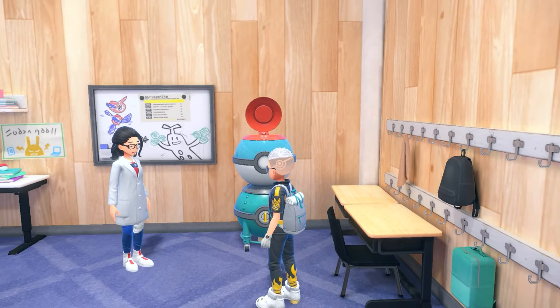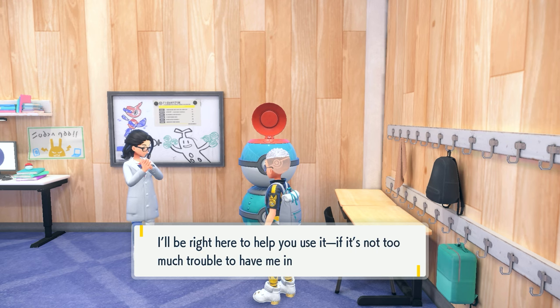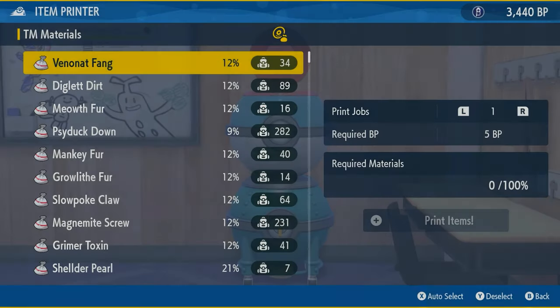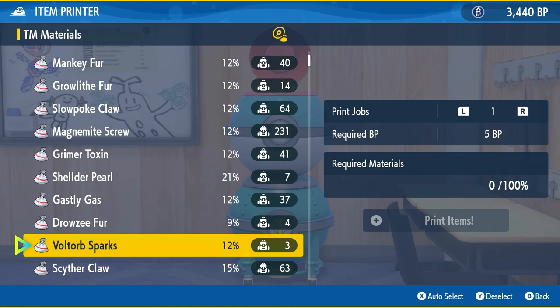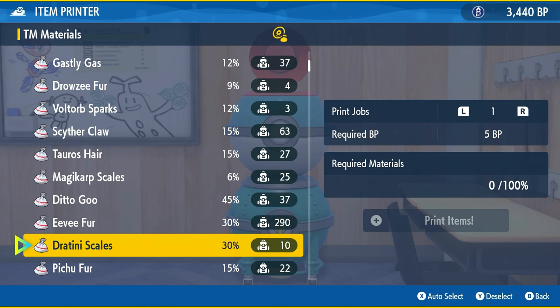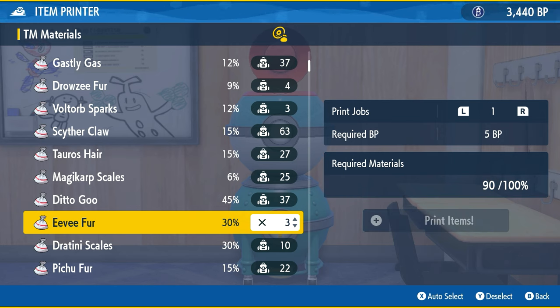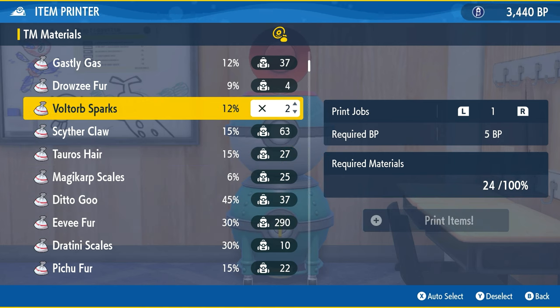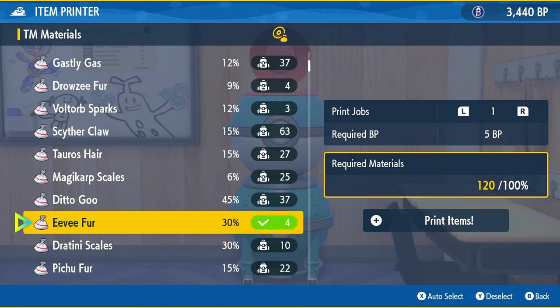This is going to give you a special machine that can be upgraded the more you use it. Essentially you're going to provide BP as well as Pokémon parts or materials. You're able to set print jobs up to 10 — think of it like Genshin Impact wishes. Each print costs 5 BP right now and you need to reach the percentage in terms of materials. You can press the X key to auto-select, which gives you the exact amount needed from various materials. It will mostly use the ones you have lots of, so don't worry about it using rare materials you only have two of.